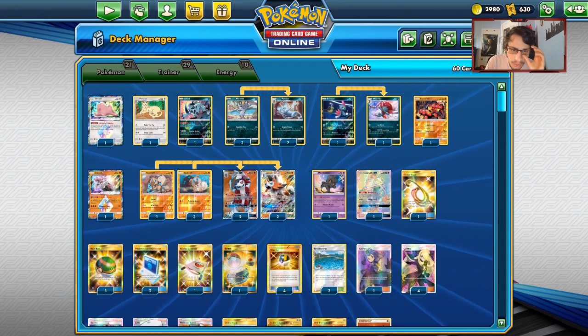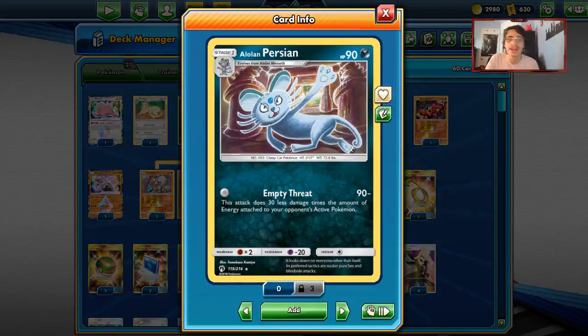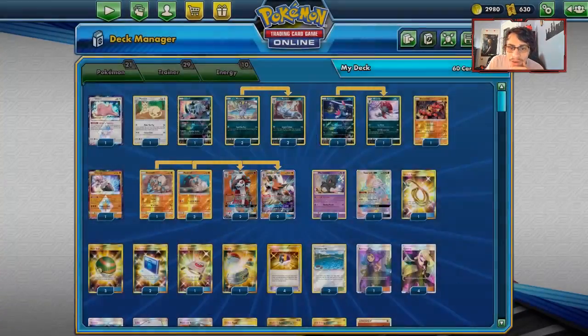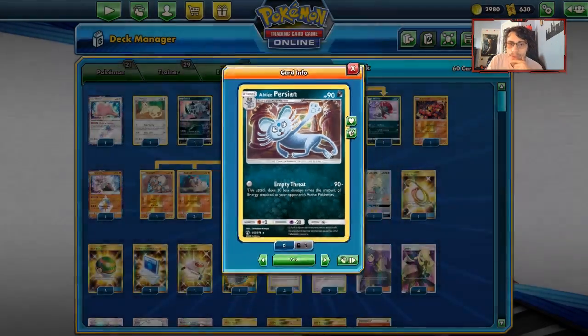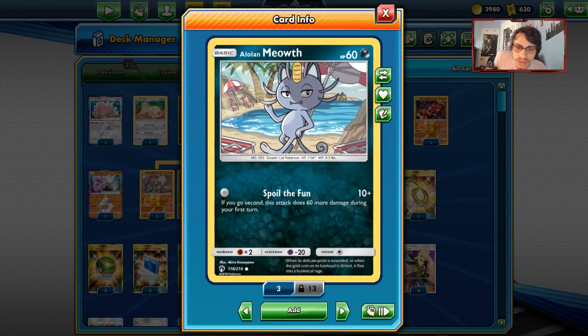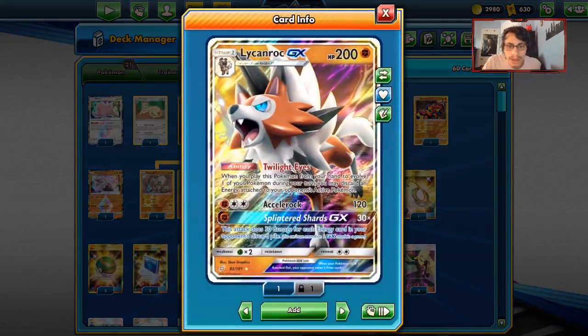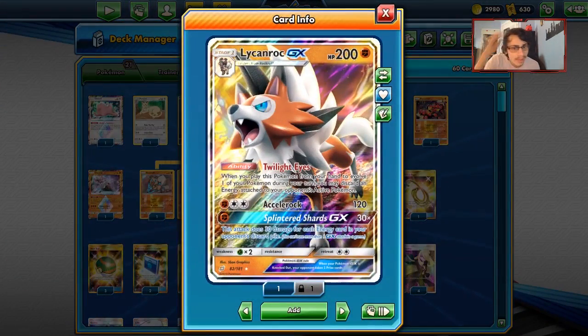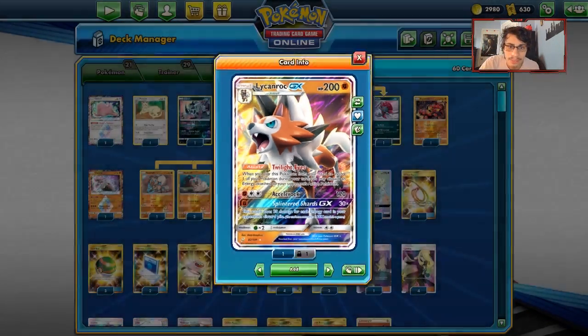Lycanroc Persian is a very cool archetype. One of your main attackers is Alolan Persian, which has an attack that needs no energy - Empty Threat does 90 damage, but does 30 less damage times the amount of energy attached to your opponent's active. So because we have Lycanroc with Twilight Eyes, it's very possible to get Persian to do 90 damage for free. Even Meowth is really good - Spoil the Fun can do 70 damage if you go second, which can KO an Inkay, Zorua, or Jirachi. Then we combo with double Lycanrocs - Bloodthirsty Eyes and Dangerous Rogue, plus Twilight Eyes and Accelrock Lycanroc.